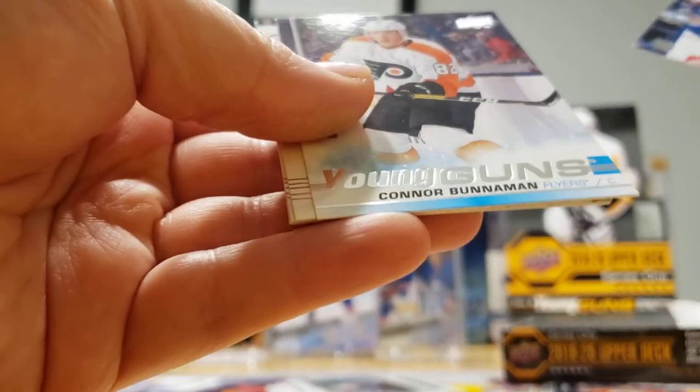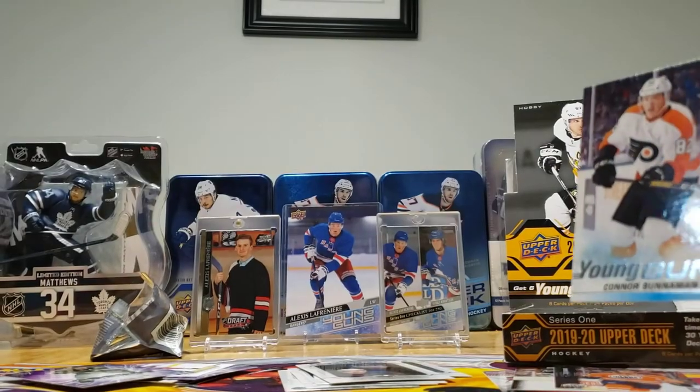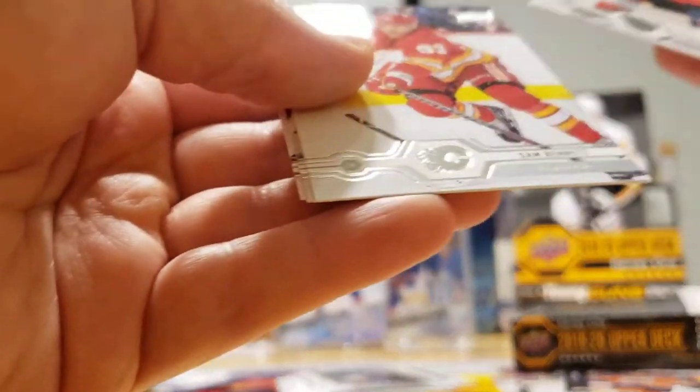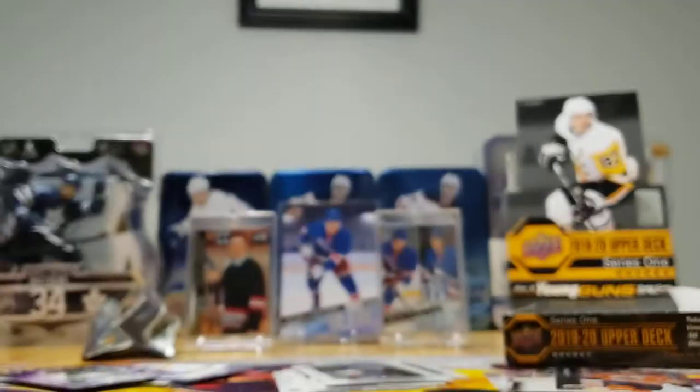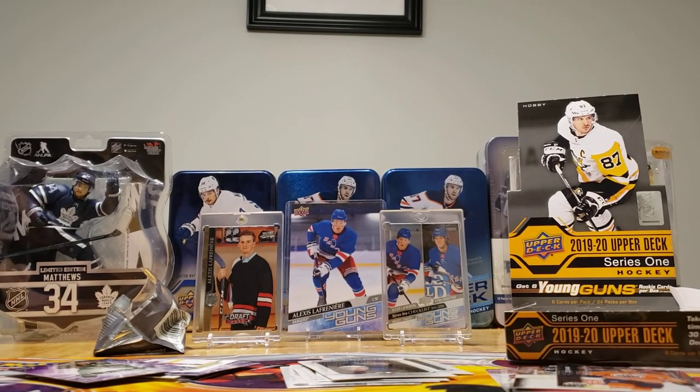Is there anything left in this box? Yep — one last Young Gun: Connor Bunnaman. You got two Young Guns, I got four. But then I got a Clear Cut Young Gun and a Young Gun Canvas. Auston Matthews. Unbelievable.